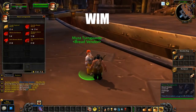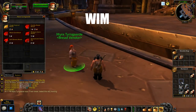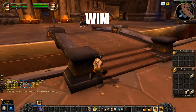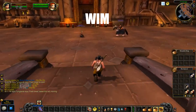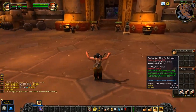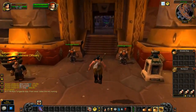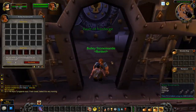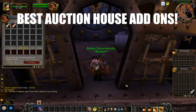Now we're on to WIM. This improves the overall UI and chat experience in WoW. This is going to be very helpful for those who know that MMOs aren't very good with their chat. The chat experience in World of Warcraft isn't great either, so if you get this add-on it will help with that and the UI in general. Now we're going to move on to the best add-ons for the Auction House.